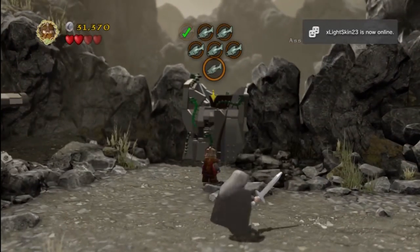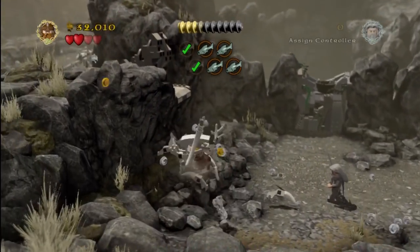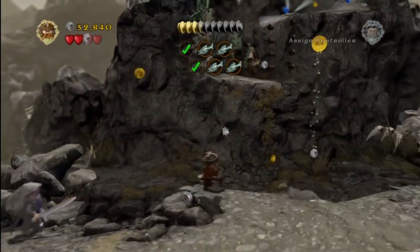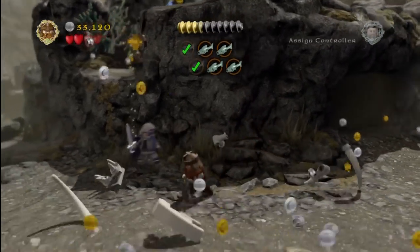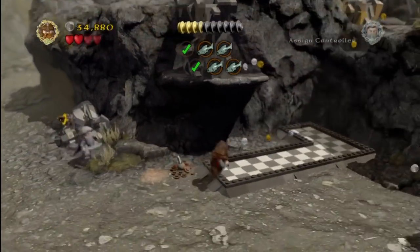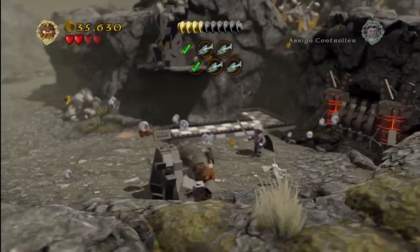Obviously you need to obtain the six fish here, but more importantly we're going to focus on the minikits. Off to the very left side, we smashed a giant skeleton — here's the second one, and there are four in total. We're going to smash all four to earn a minikit. Three of them are right off the bat in your face, and one is a little further down.